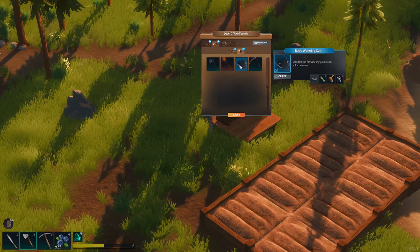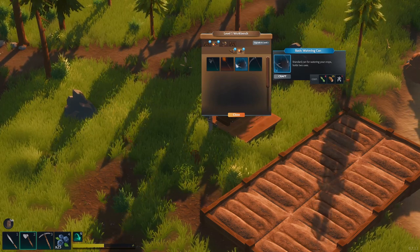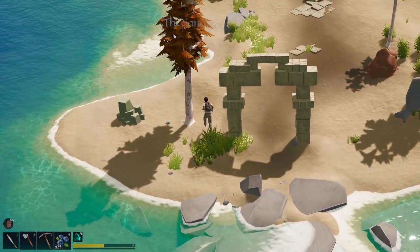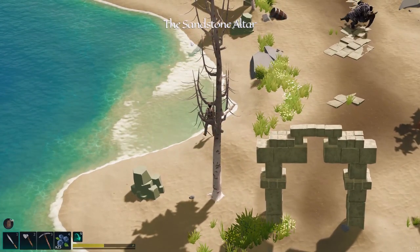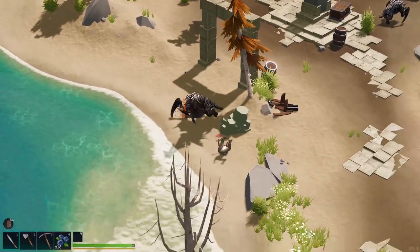To be able to water your flowers and crops, you have to have a watering can which can be unlocked via the workbench, which requires machine parts to build. You're going to want to grab a minimum of 22 machine parts. There's a little island just west of your location that has enemies on it, but if you're quick at dodging, you can gather a lot of machine parts there.